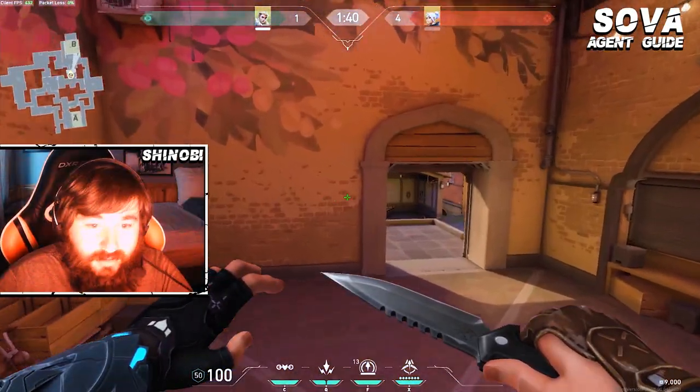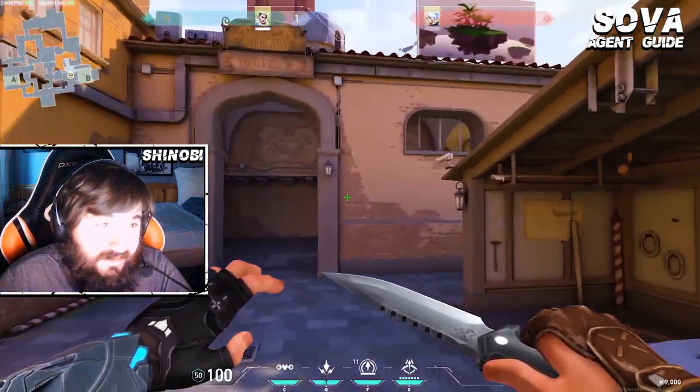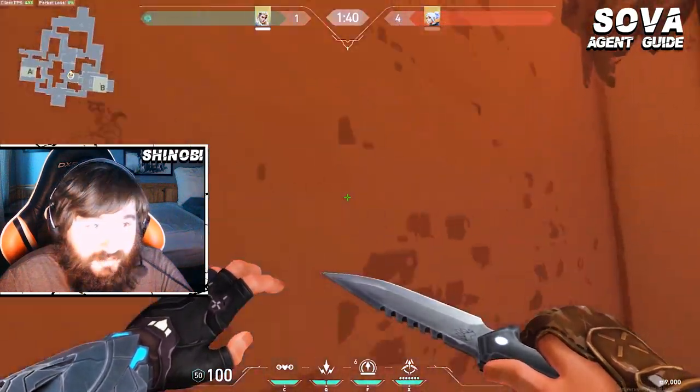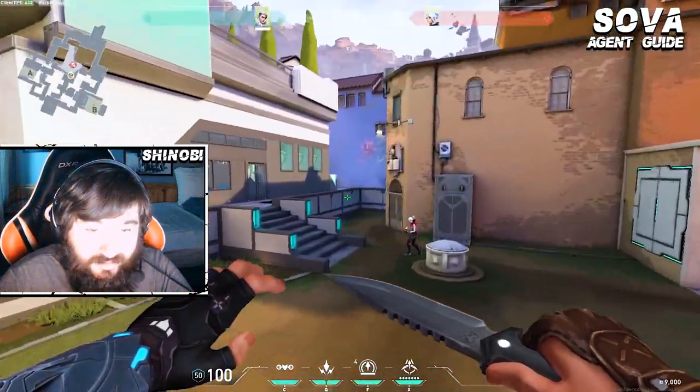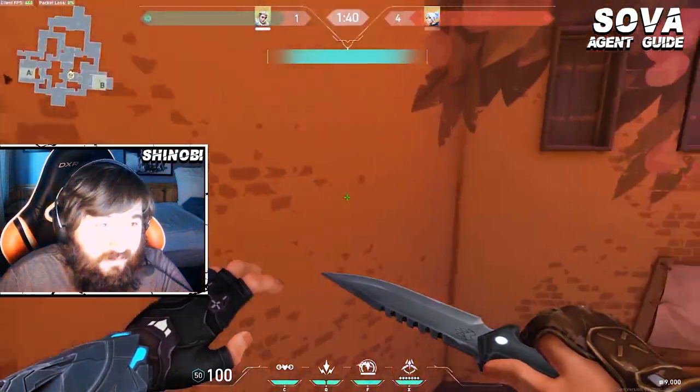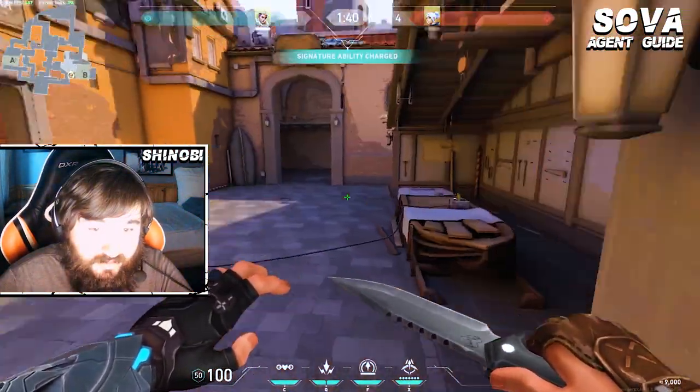There are so many times where the T's put a lot of pressure on B early and then regroup — maybe they're doing a cat split. Throwing this dart just allows your team so much information and lets them rotate, and you can get prepared for what's about to happen on the map. It's a really strong dart that all Sova players should know.